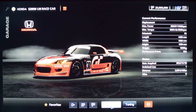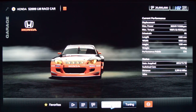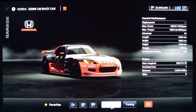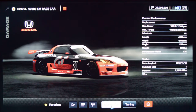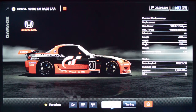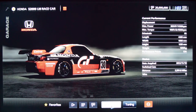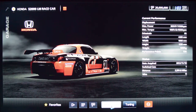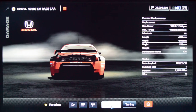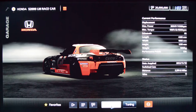Honda S2000 LM — this is definitely a David and Goliath car. It's so small that 382 horsepower gives you a pretty good power-to-weight ratio, so you can take on cars that are much more powerful. Plus the sound of this car is just so thick and rumbly, which may be because it only has a four-cylinder engine — so it's half of a V8. This also comes in lots of colors, so it was fun to collect them.